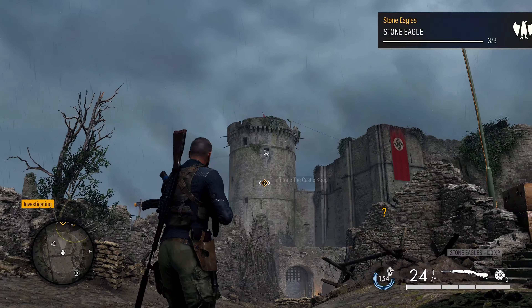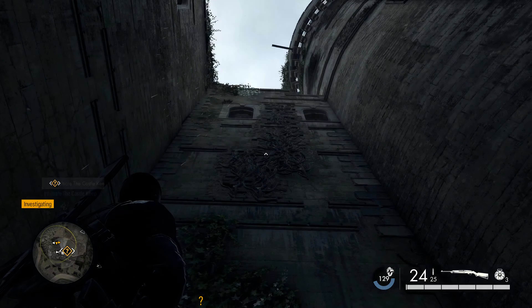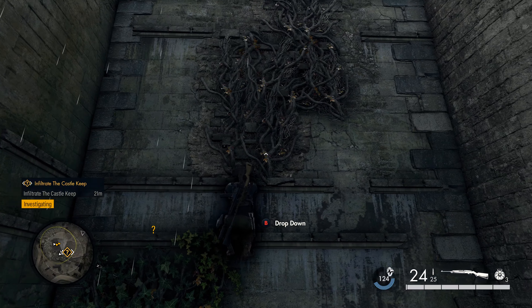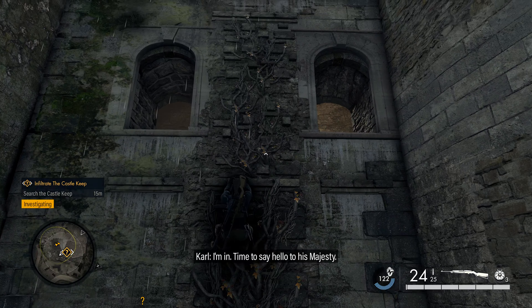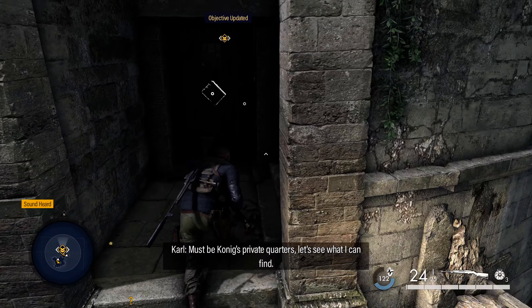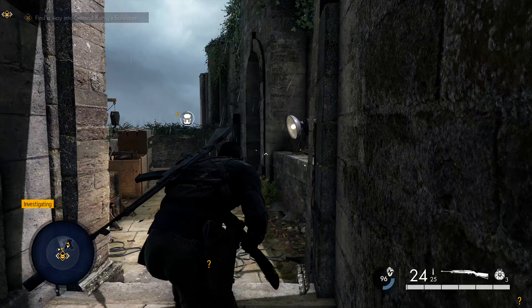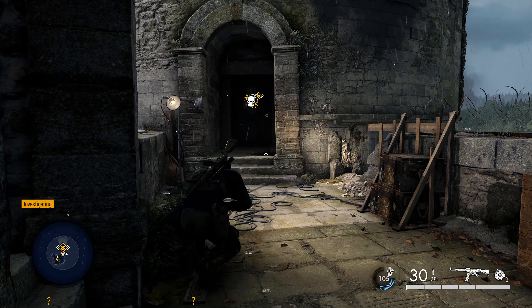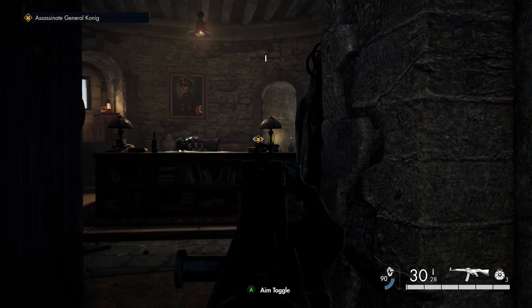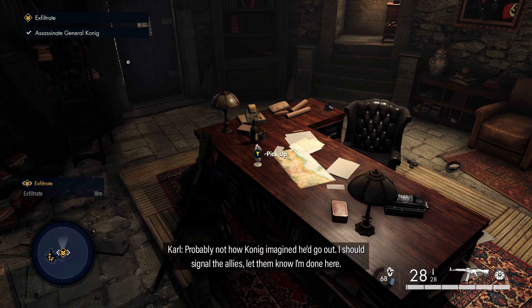We've only got one more collectible to get, and that's at the very end of the mission — you'll have to kill General Koenig. The best way to get there is to go around the back side of that tower, down the small alleyway, which leads to a climbable wall. Climb up and right here to the right is the general you need to kill. If you found the key you can go in that way, or use a satchel charge to blow the door. Once you get in there, on his desk is our final collectible of the mission: the bronze statue hidden item. Go ahead and pick that up.